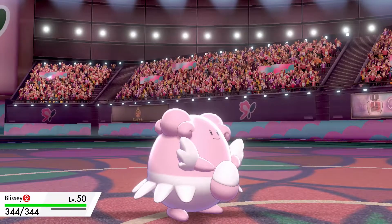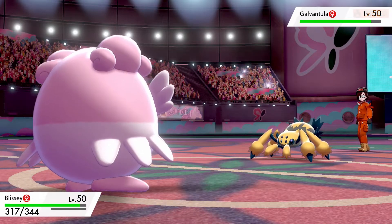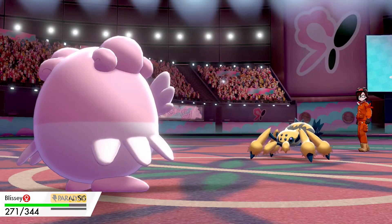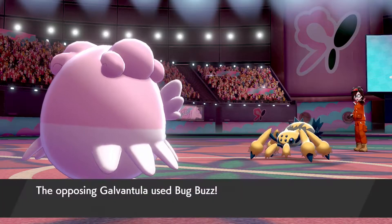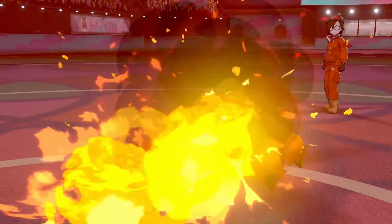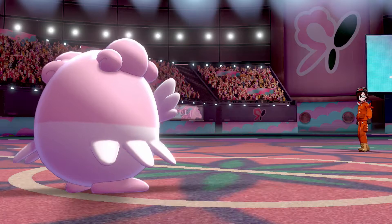We'll bring in Blissey and keep Runerigus in reserve in case we face another Electric-type or Fighting-type move later. Blissey comes in onto the Sticky Web but isn't particularly fast anyway, so we're not worried. Blissey absolutely eats that Energy Ball — it's an amazing tank for all special moves, even ones it's weak to. Galvantula goes for Thunder next, which does a bit more damage and causes paralysis, but we still land Flamethrower and knock it out. Good start — we've gotten rid of one of their Pokémon and still have all six of ours.